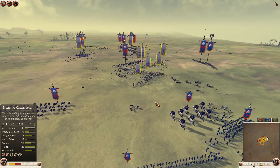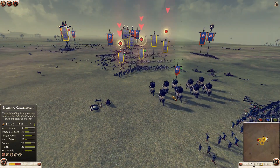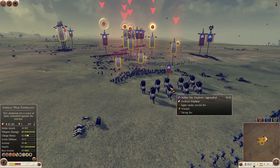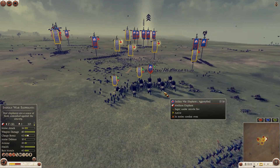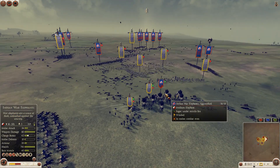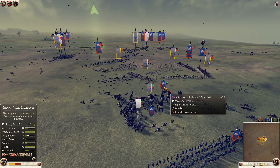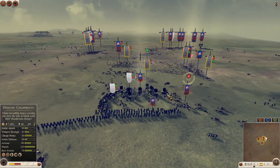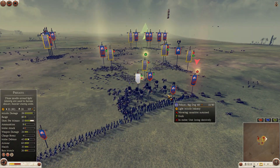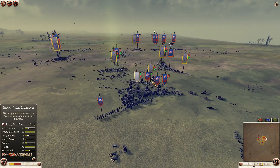Elephants are going to join in. You can see that the shield bearers are actually in formation attack — that's why they're doing the weird formation. We really need to work on your microphone, Jonasny — it pops up too much. Maybe it's too sensitive; maybe I should lower the sensitivity again.